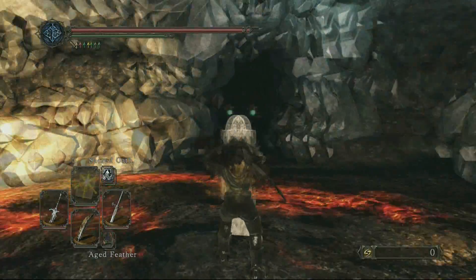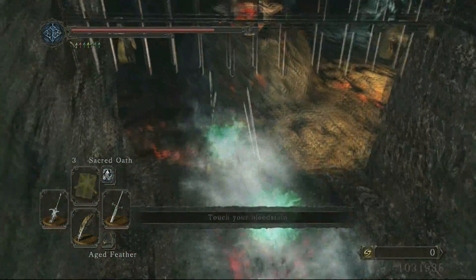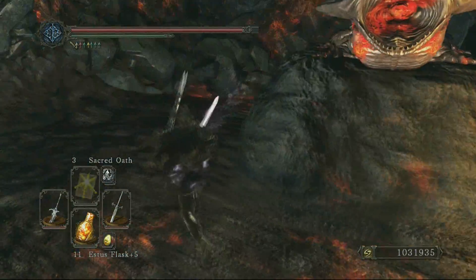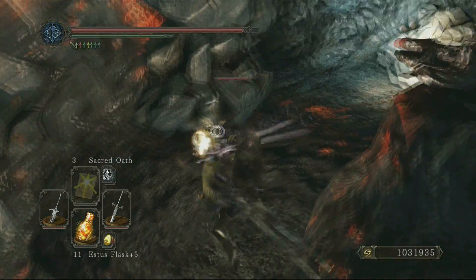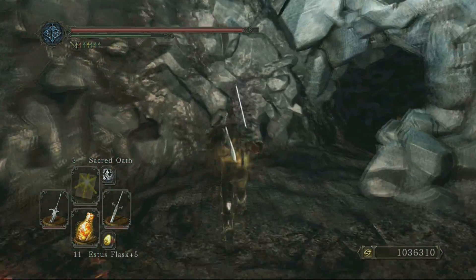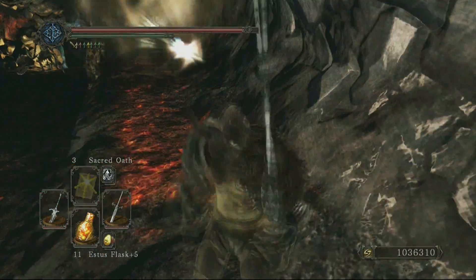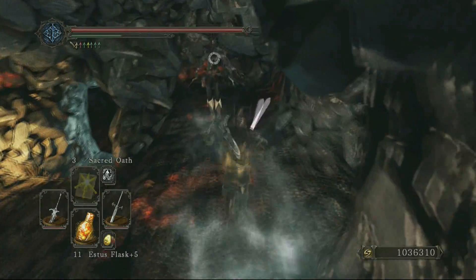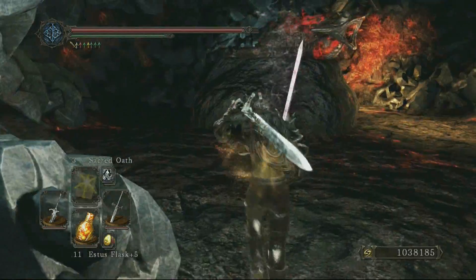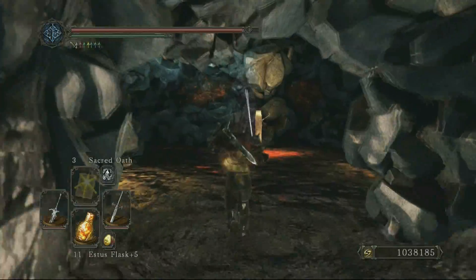Let's try this again. I went ahead and buffed up to take less damage. These fireballs are annoying to get through. We made it! What is this new spell — this's gotta be Tranquil Walk of Peace. Let's investigate this area; I have a feeling this is how you get to the top.